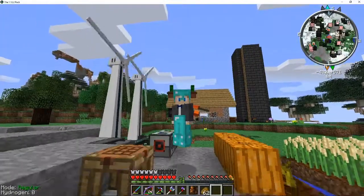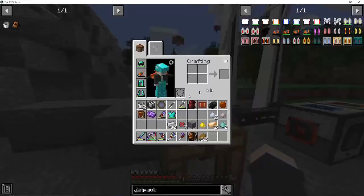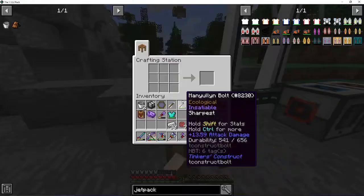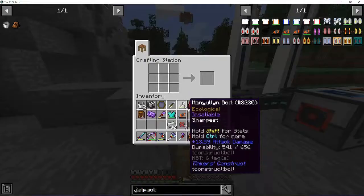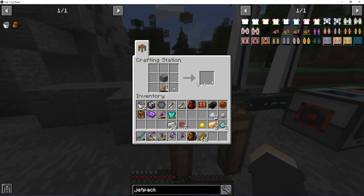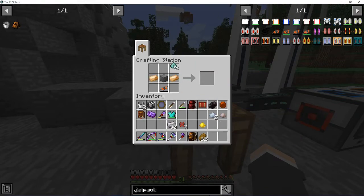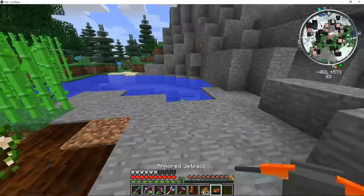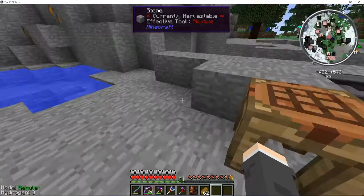So what we have to do - actually, you know what, let's first upgrade the jetpack. So first let's pop that in there, and then bronze with two diamond dust. There we go. I think it does the armor of a diamond chestplate. Yeah, I'm pretty sure it does that. So now what we have to do is make an electrolytic separator.